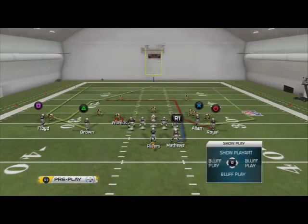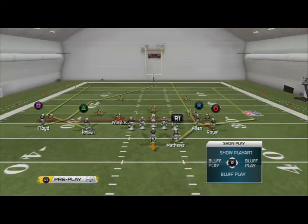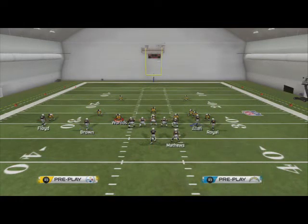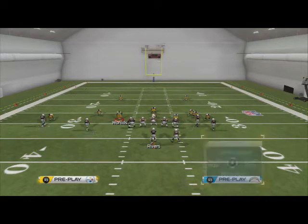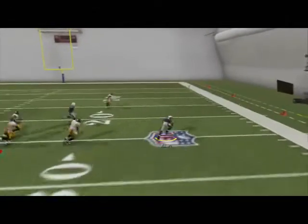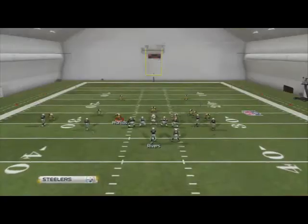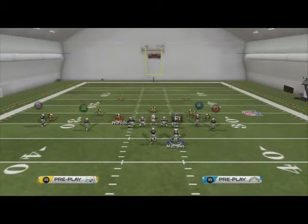Against man coverage with this play, the hot routes we like to make: we like to drag Eddie Royal, and we like to put Matthews on a streak. What's going to happen is Royal is hopefully going to interject into Alan's man to cause a natural pick, setting Alan free against man coverage. At the snap of the ball you see Alan's going to get free against man coverage, partially because of the route he's on and partially because of the effectiveness of what we're doing with Eddie Royal.